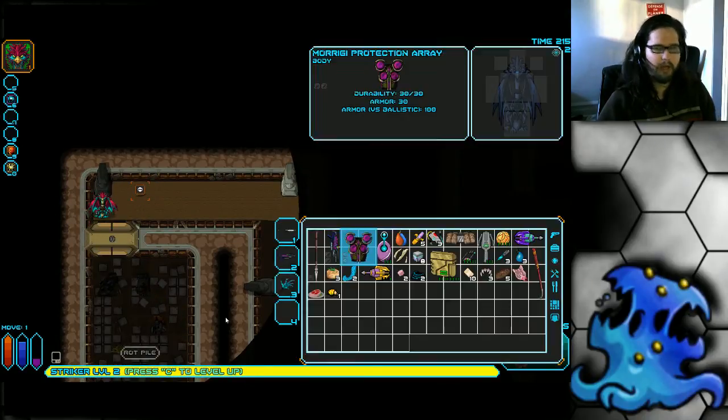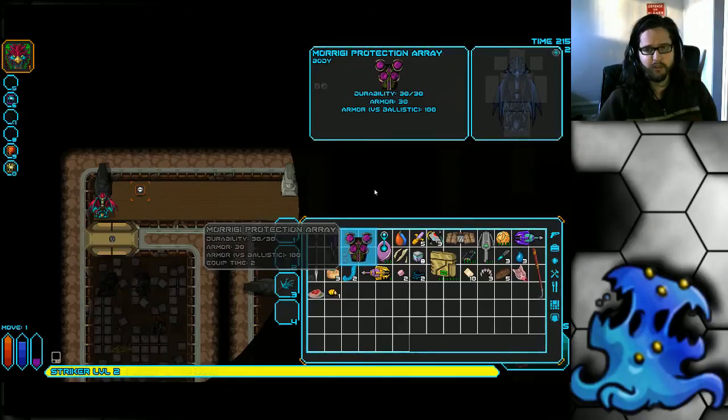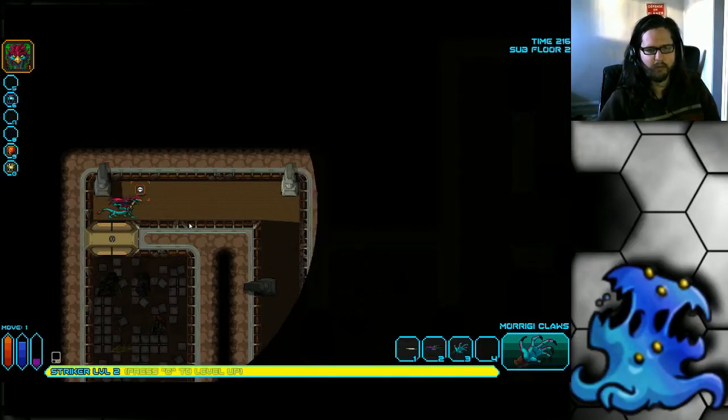If you saw a robot in there, you could prepare — put your Morigi Protection Array on and prevent most of the damage it does. The amount of damage difference from having this armor on or off when ballistic attacks come through is astronomical. On insane difficulty, an MK3 light bot can do like 70 or 80 damage without your armor on, but with it on it does like 15 to 20. So as you can see, it's a huge difference. Getting the first look in a room is very important.